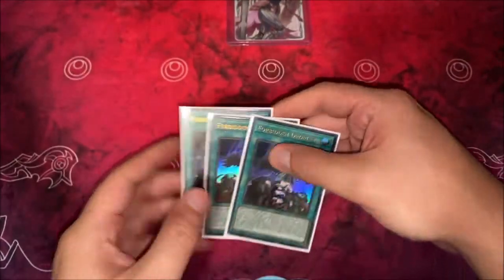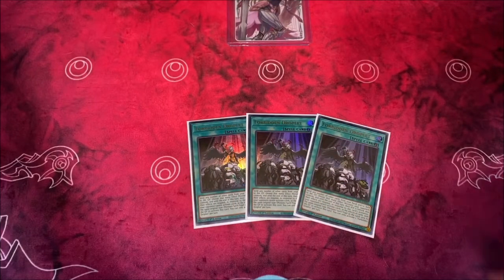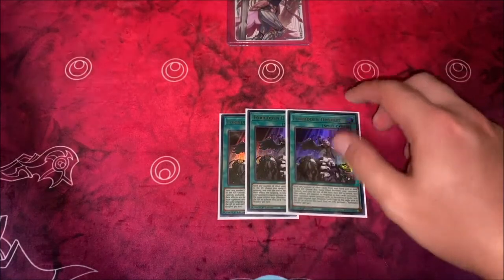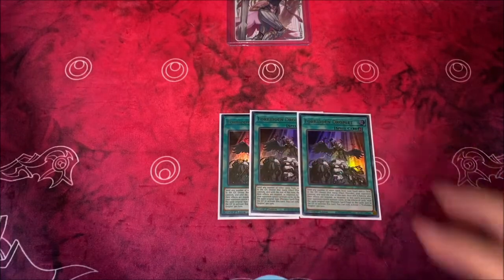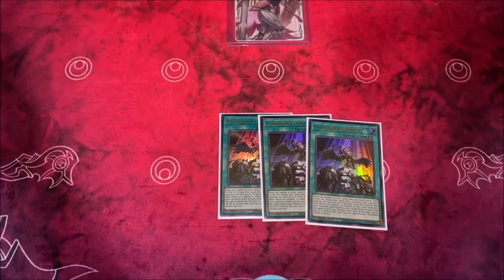Then we have the most recent addition to the deck being Forbidden Droplet. This card is insane — thanks to the new set that came out, I was finally able to get a playset. Droplet works really well in this deck because you're sending cards to the graveyard, and a lot of your effects go off once they're in the grave, so it's even better here. Feel free to replace these with Forbidden Chalice if you had them — Chalice is still really good — or you could play more hand traps. Do some testing, swap some stuff out and see what works for you. If you do have Droplets, definitely test it out — I think it's well worth it.